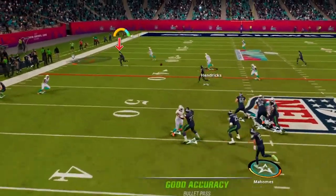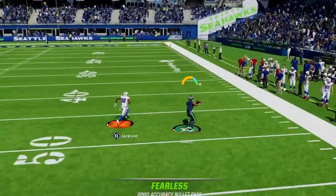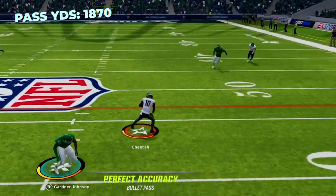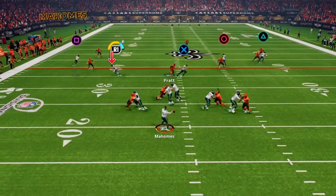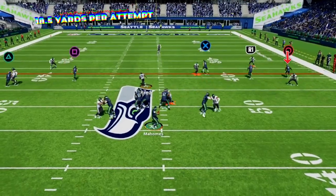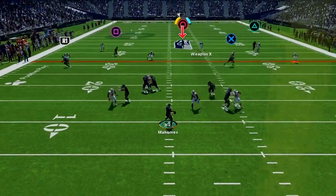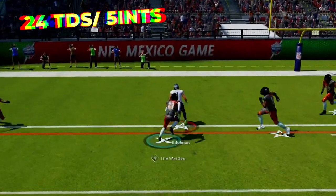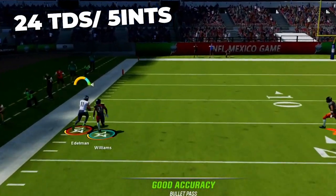I'm also using hot route master — not a must, but there are a few plays where we utilize it to make plays more effective and gain those extra hot routes. Throughout this season Mahomes passed for 1,870 yards with 75 completions on 101 attempts — just under 75% completion percentage, showing a ton of easy high-percentage throws. When you factor in we averaged 18.5 yards per passing attempt, the explosiveness seems almost comical. We threw 24 touchdown passes and only 5 interceptions, making this maybe the most explosive passing attack I've used all year.